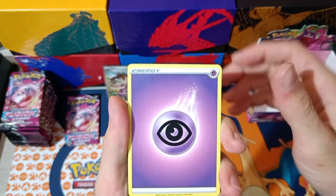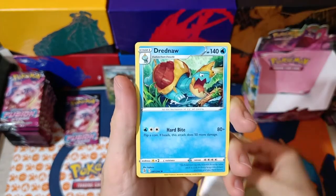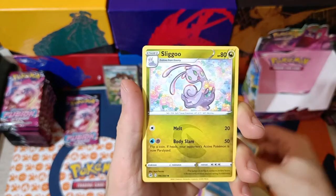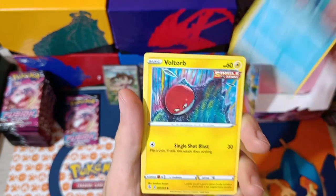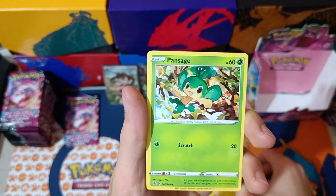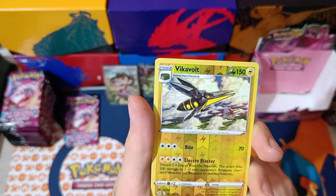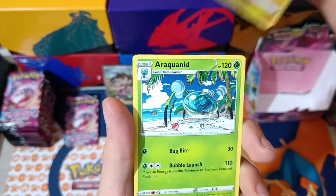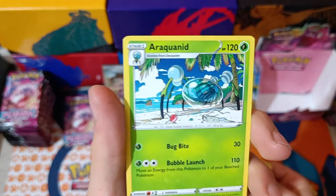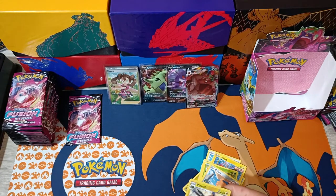Pack number 17. We got Psychic Energy, Elesa's Sparkle, a Dreadnaw, Sliggoo, Eevee, Sheldr, Voltorb, Pansage, Cufant. Two Reverse Rares — Vikavolt. And Raquaza Non-Holo.